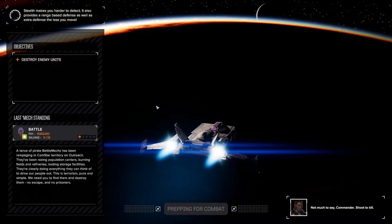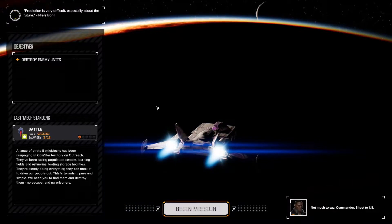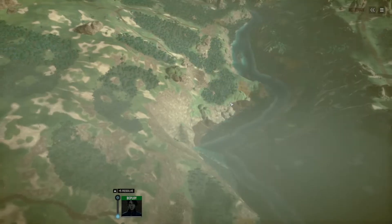We'll load this up — I think we're against local government... actually it was a Pirate organization. Let's double check. So we need to destroy enemy units. A lance of Pirate Battlemechs has been rampaging in Comstar territory on Outreach. They've been razing population centers, burning fields and refineries, looting storage facilities — they're clearly doing everything they can to drive our people out. This is terrorism, pure and simple. We need you to find them and destroy them. No escape and no prisoners. Shoot to kill.